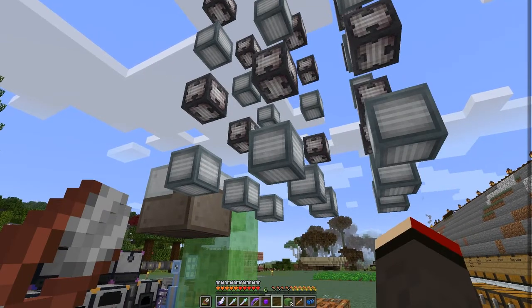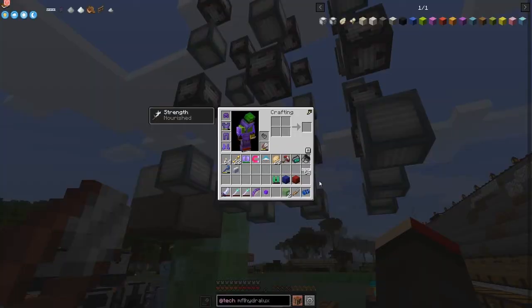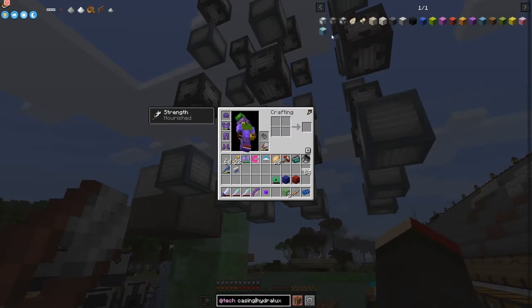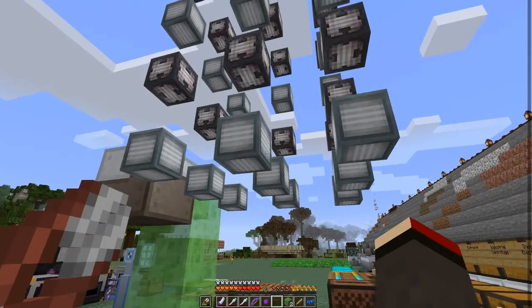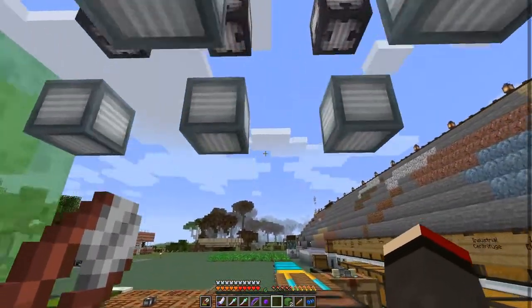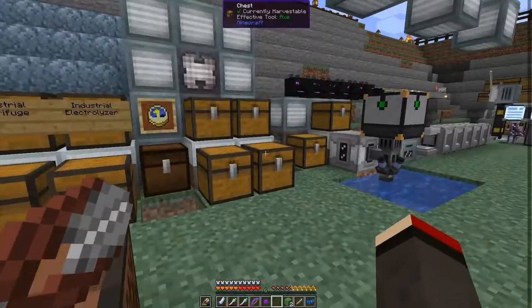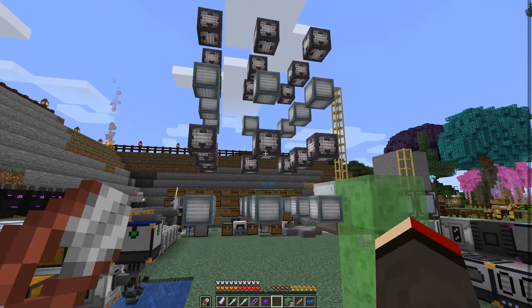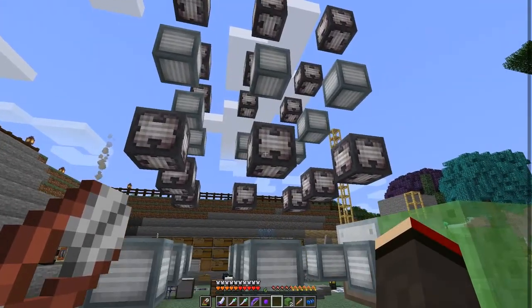What do we need for the distillation tower structure? These are basic machine casings — or actually industrial casings. It's hard to see, but it looks like we need 17 industrial machine casings. So they're pretty expensive. We need industrial machine frames for those casings.